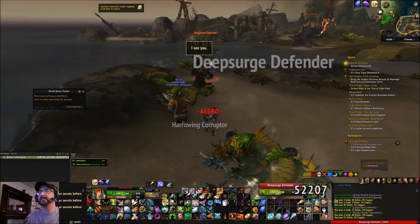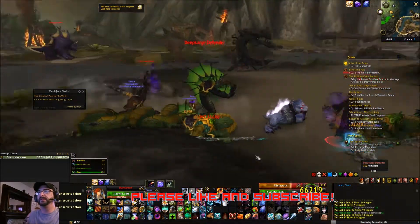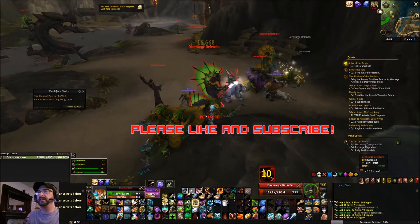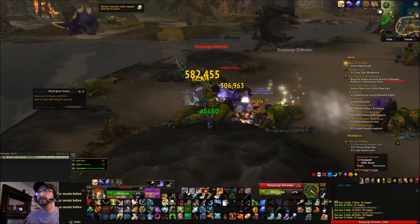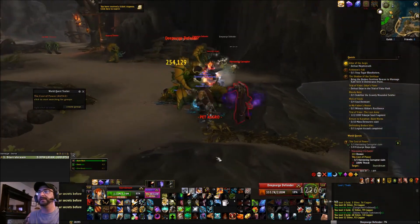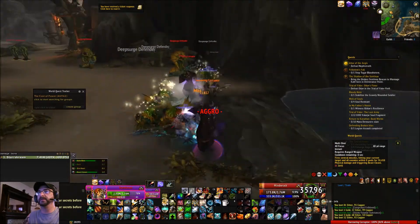I've got my buddy Rexxar and I've got my 200 pets. I've found this little spot where these Naga just continually respawn. They're Humanoids — you've got their caster guys over here — and they just don't stop respawning, just as fast as I can kill them.